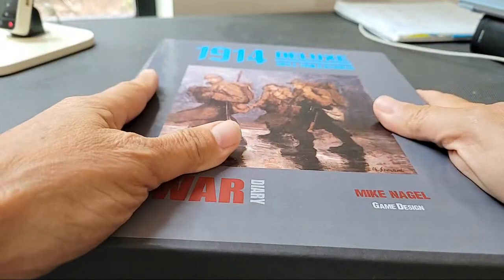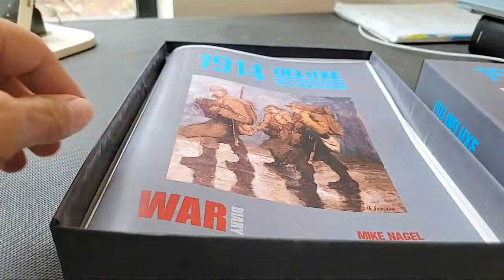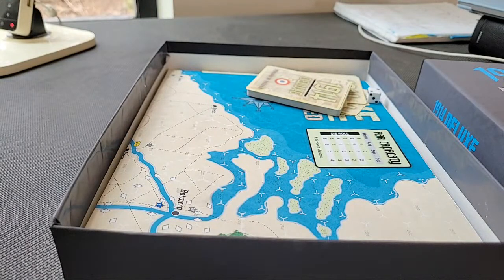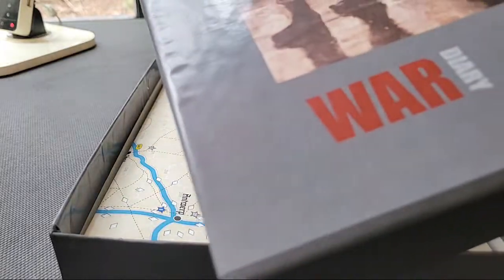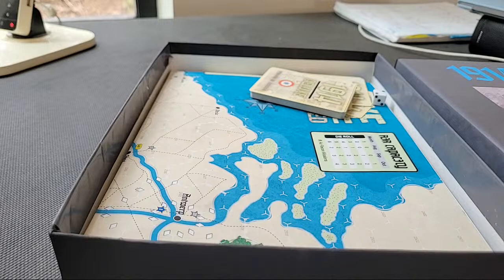Let's have a quick look inside 1914: The Deluxe Edition, Hell Unleashed. This is an older game that has been re-imagined and republished by Mike Nagel, printed by Blue Panther Games and published by the War Diary magazine. What they're doing with Mike is basically taking some of the older Avalon Hill titles and re-imagining them — in some cases making significant changes to the rules and the system, and in other ways just refining and cleaning them up a bit, giving them a facelift.